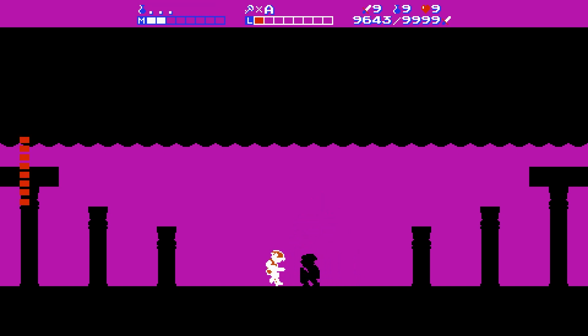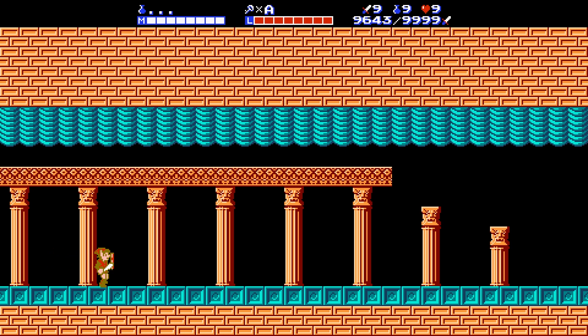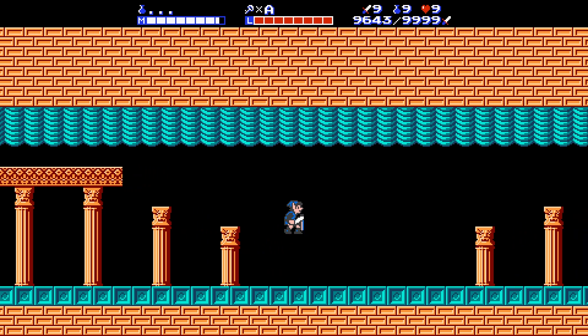There he is. My health bar is in shambles. What a fight this is — it's pure luck, basically. I don't know if there's a specific cheese to Dark Link. I don't believe there is — I'm pretty sure it's just go until you do it. Is it me or is he harder to hit this time around?